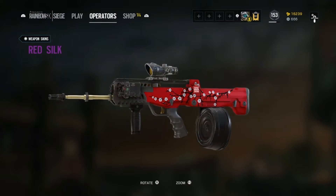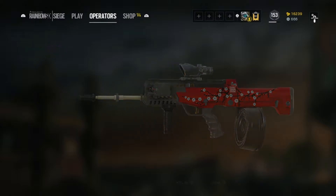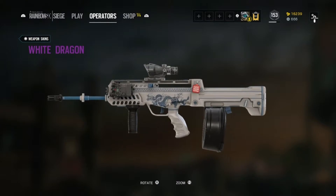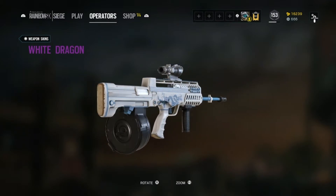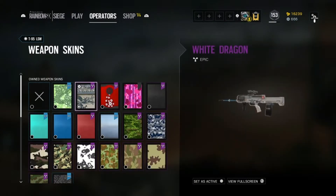You can place it on a lot of guns — basically everything. I already have White Dragon, which is rather amazing, but it's a bit plain. Although it's awesome and well made, I prefer Red Silk because it just pops more. Dynasty is kind of meh — it's not that amazing.